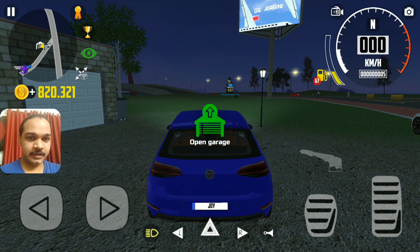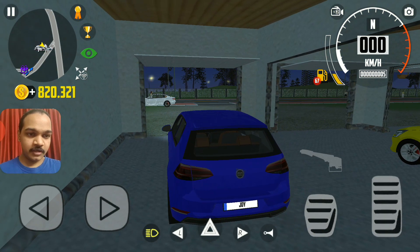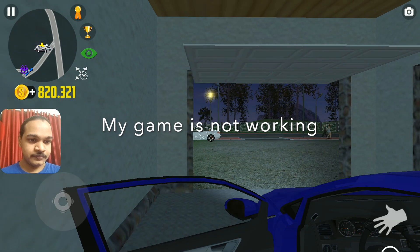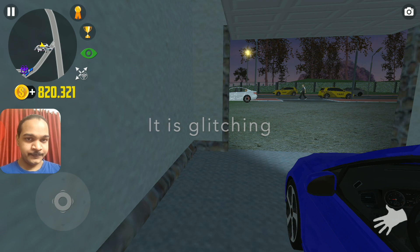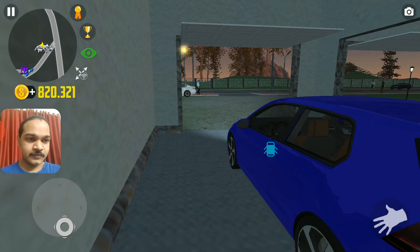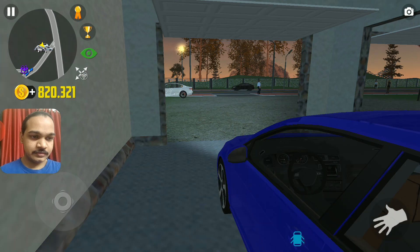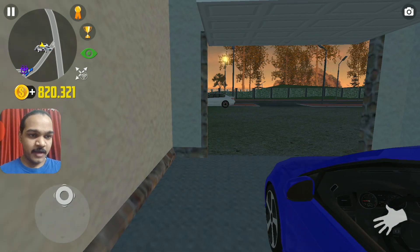Let's park the vehicle in. Finally I parked the vehicle inside my garage. Let's turn off the traffic density right now. I'm done breaking the law — I just forgot to turn off the headlamps. Let's drive back home.